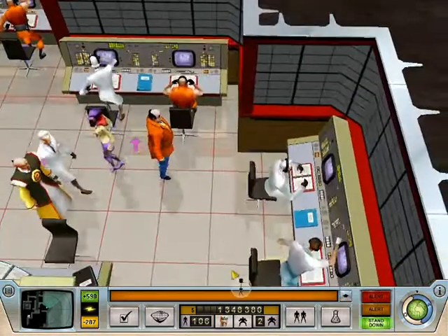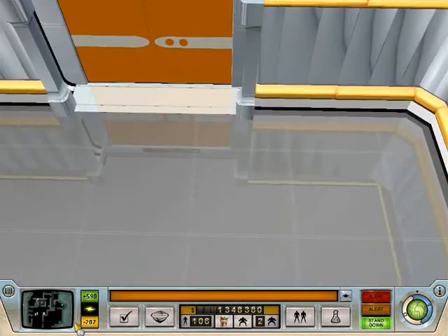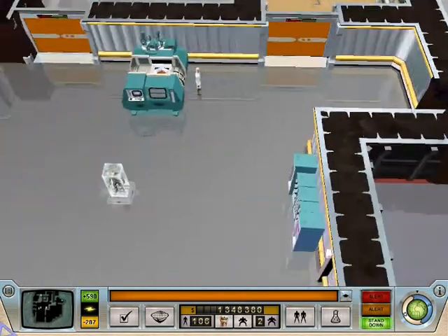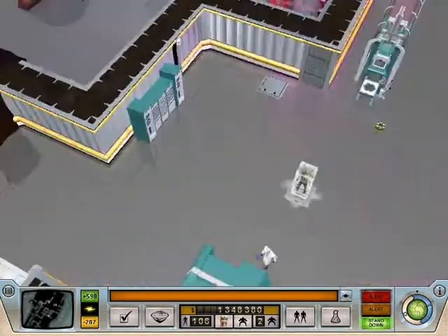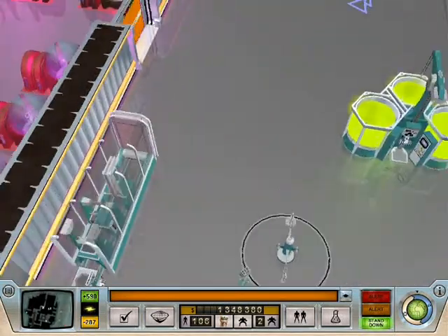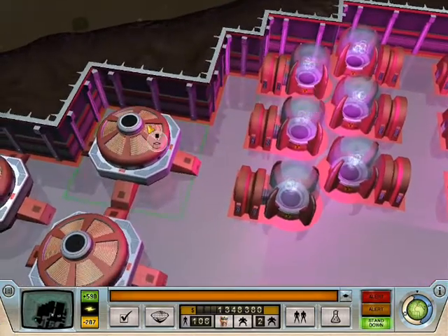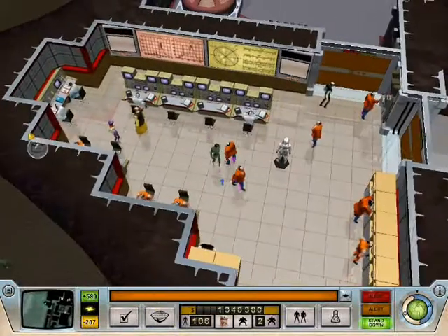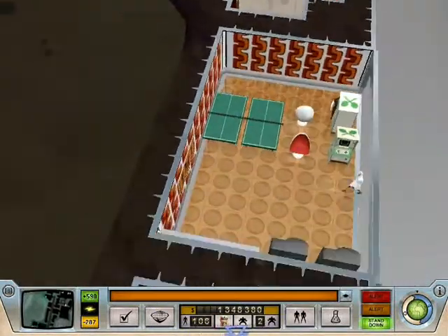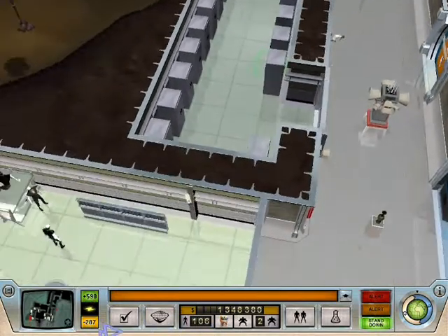Welcome back to Evil Genius, where we are going to be getting the last of the... where the hell is that thing? I got three of the totem pole things. I thought I moved that thing — there it is. Two of them I've moved away, but there's a third one hiding away in my base somewhere, pissing off everyone that goes past it.